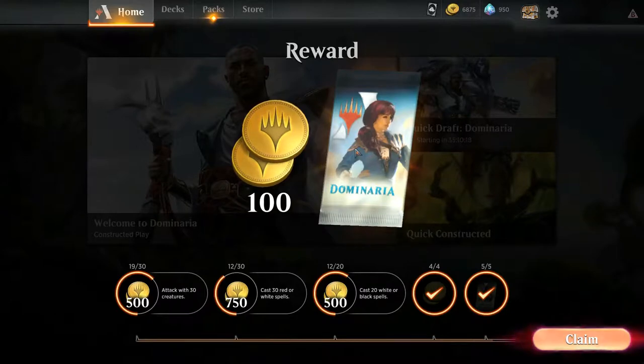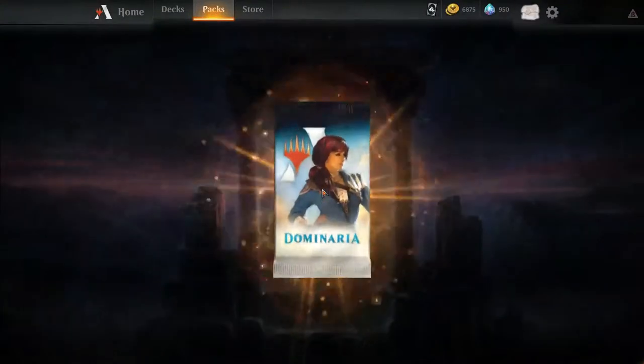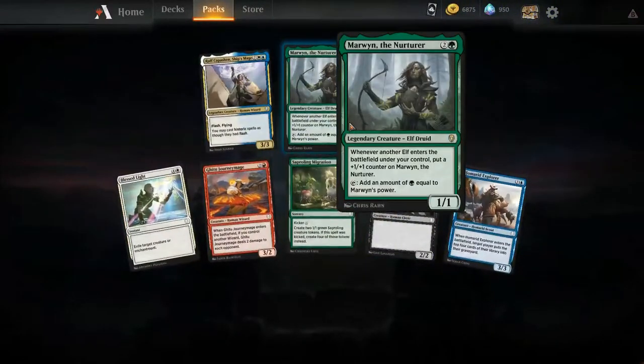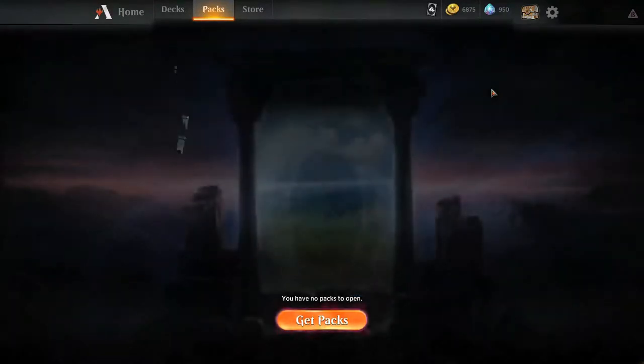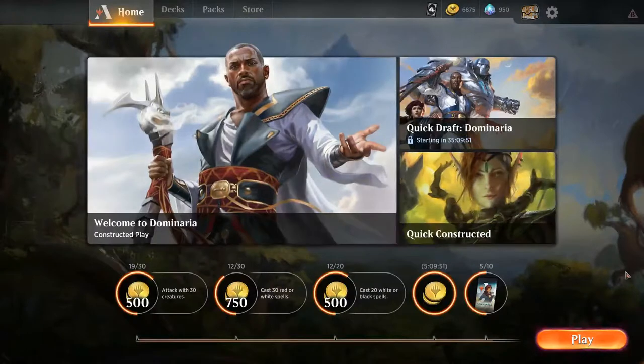Thank you, Wowie Doggo — greatly appreciate it. Oh, we got a pack of cards! Let's finish this up by opening some cards. Don't need, don't need, definitely don't need. Well, poop. Where are we at on the vault? 89 percent. Okay, well I think that about wraps this up. Thank you all for watching tonight. If you like what you saw, click that like button, hit subscribe, be sure to hit that little bell notification button, share this with your friends, family, loved ones, and pets — everyone could use a little more Magic in their lives. You can find us on Facebook and Twitter at Chuckwagon MTG.